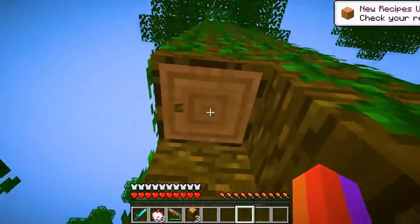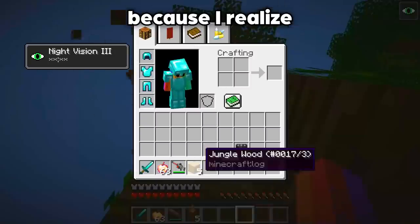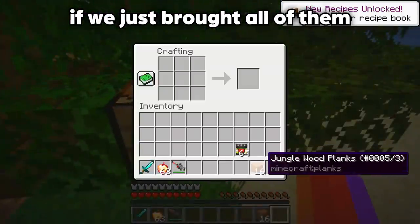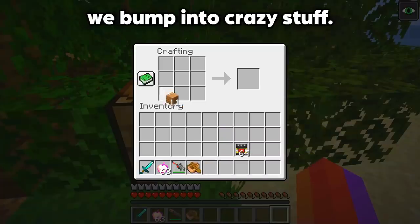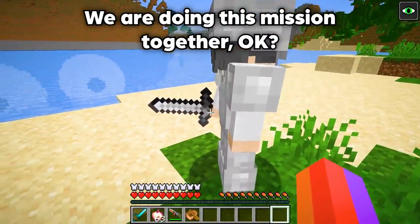Why didn't we bring an axe? I know — next time I will bring every single utility tool, because every adventure we go on we always seem to miss out on one tool. It would actually be so much easier if we just brought all of them rather than just the sword. It's not every day we bump into crazy stuff, so Jerry, you're going to need to get in the boat with me — we're doing this mission together.